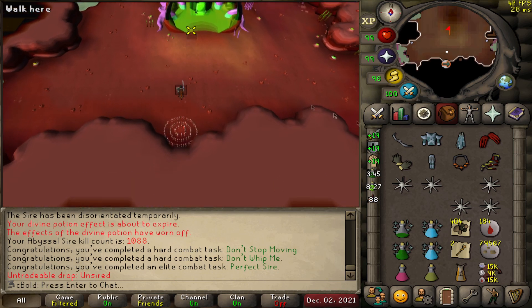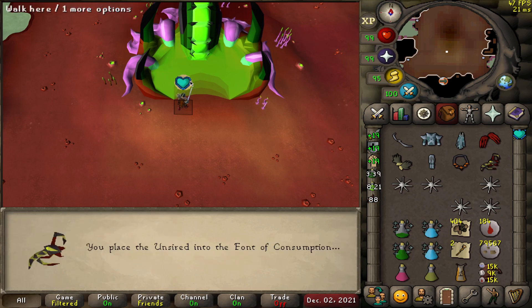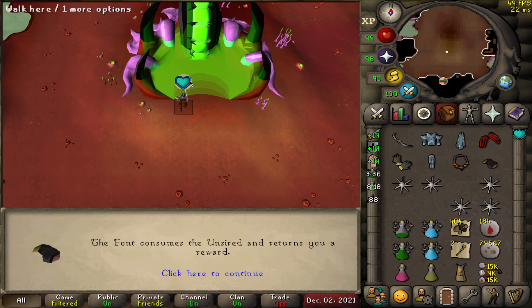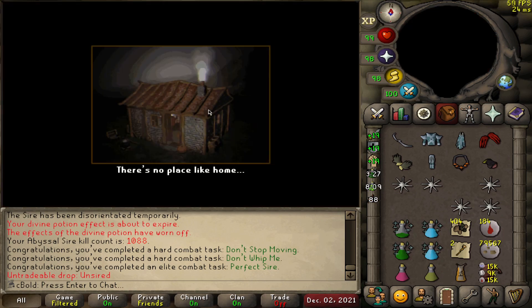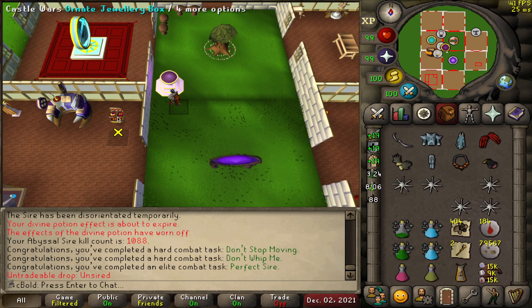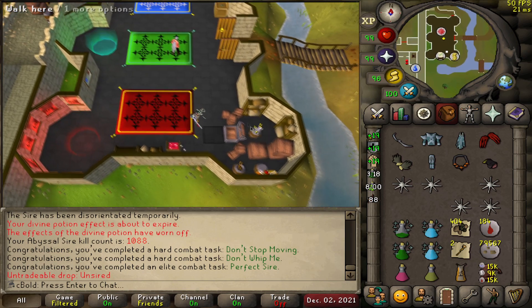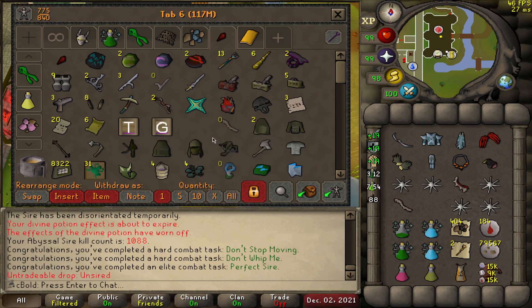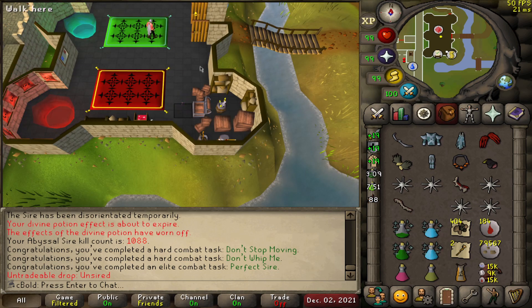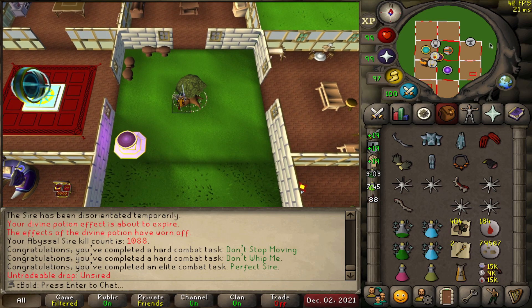The bludgeon spine — that's one more piece we need. We still have 122 left on the task; we could be done in one task. Is this the one? At 1088 KC, we've had four unsired in 88 kill count, which is ridiculous, but I'm not complaining. We got the spine last drop, now it's time for the ritual. I'm praying in real life. That's the bludgeon — three out of three in 88 KC! This took 800 kill count the first time and only 88 now — one tenth of the KC. Let's make this bludgeon and round off the KC to around 1100, then block these bad boys again.